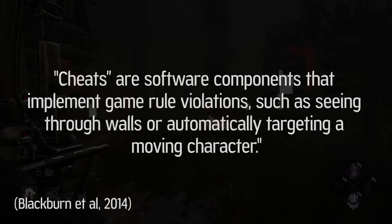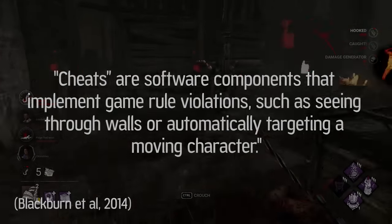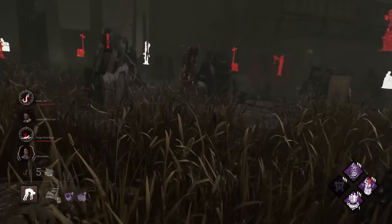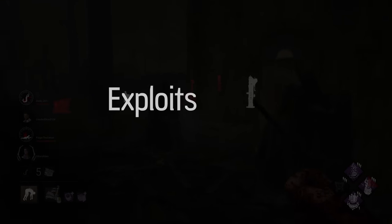Cheats are software components that implement game rule violations, such as seeing through walls or automatically targeting a moving character. We should try to separate and define the types of cheating in video games, so let's separate cheats into three primary groups: cheat codes, exploits, and hacks.